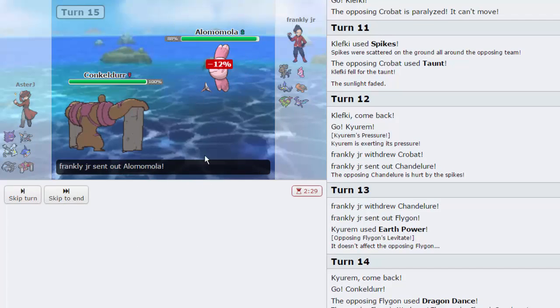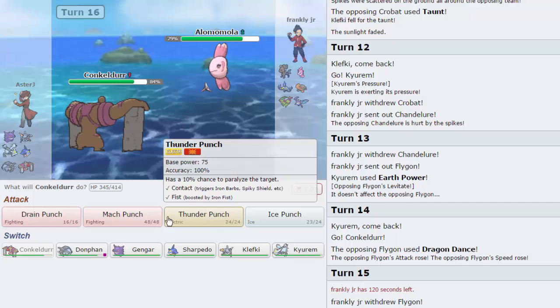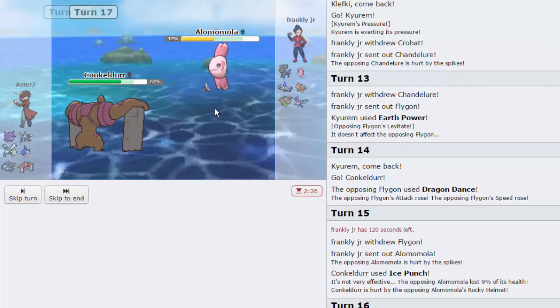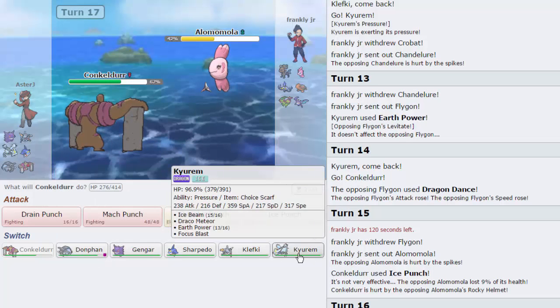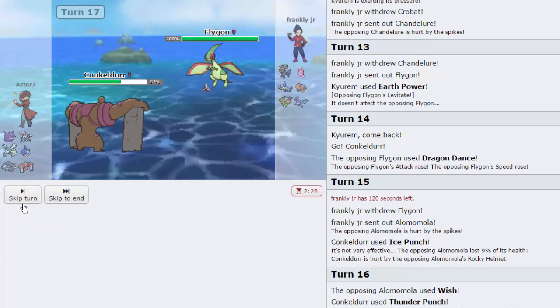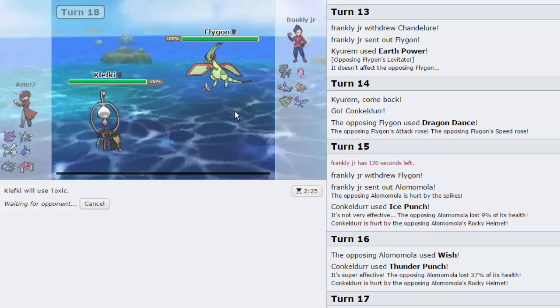He goes into Aloloam on my Ice Punch - good play, not wanting to risk his Flygon. Ice Punch did very little though. He probably doesn't know I have Thunder Punch, so I'm just going to go for it. This thing is fully Physically Defensive. He's probably going to Protect as well - that's annoying. I don't see any switches to Draco anymore so that's good. I'm going into Klefki because this thing can't do anything to Klefki. He switches into Flygon - I'm not messing around, I'm just going for Toxic. He weakened my Conk which is a little annoying.